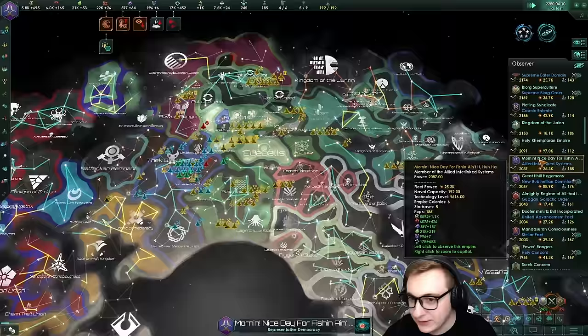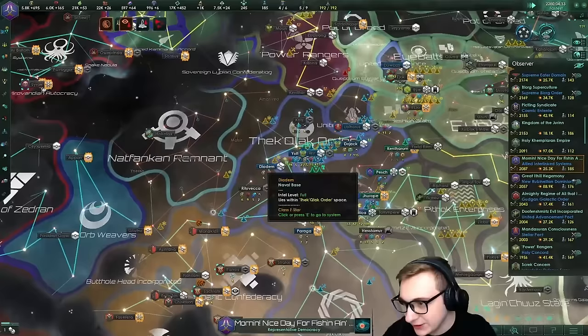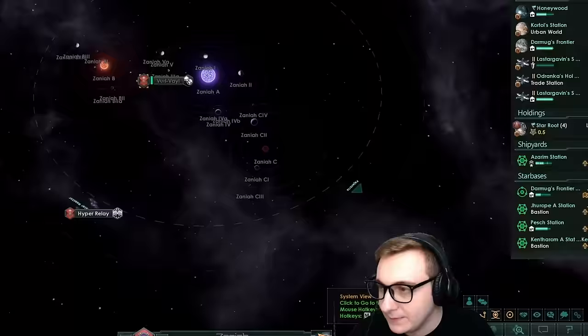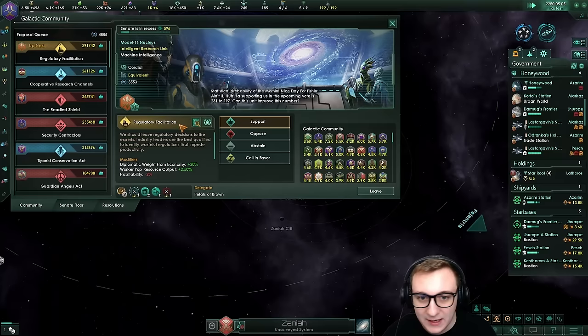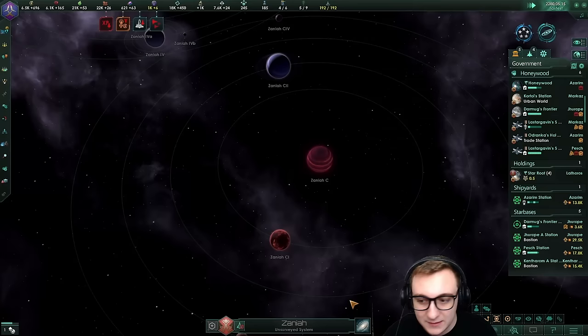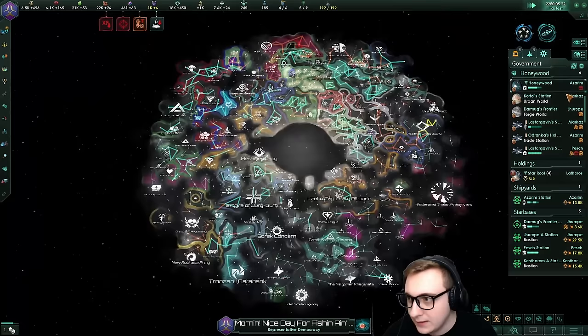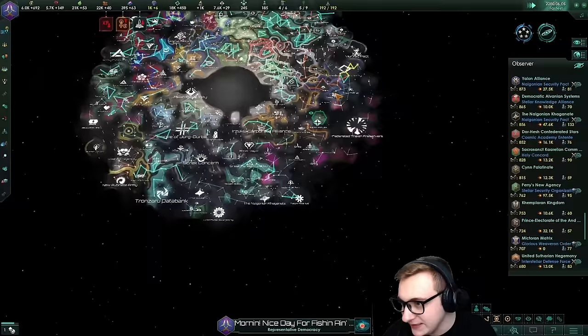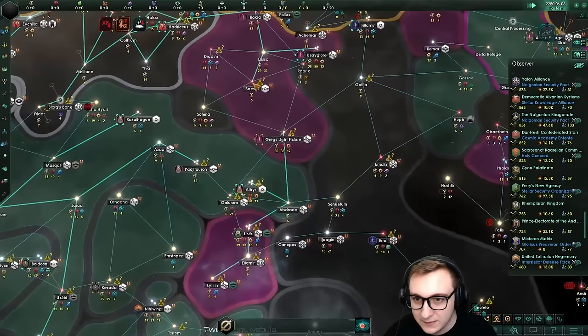Looking at the middle of the pack again - nice day for fishing. 25k fleet strength, they're just chilling. Lots of habitats now - it looks like they built them. The AI just struggles to work all of their jobs it seems. This game is lagging - I would not suggest doing this. Look at the galactic humans - look how many. And really no AIs have died - there are still 106. So it doesn't even get better as the game goes on. Greg is actually steaming up the charts! Greg's light fixtures. They've got lots of research technicians. They've got a lot of lube so they can procreate very quickly.